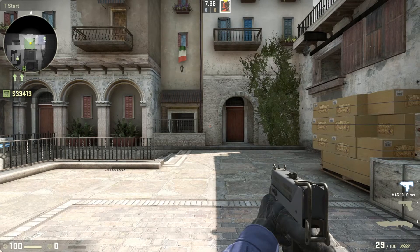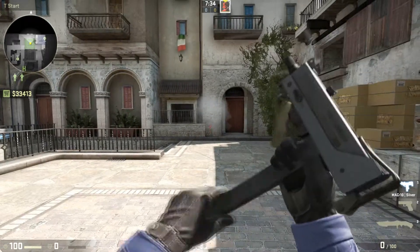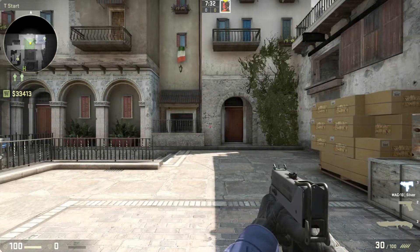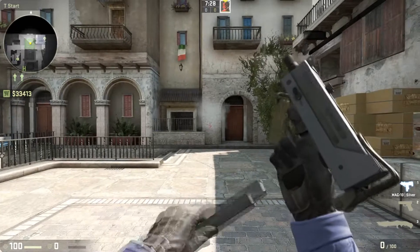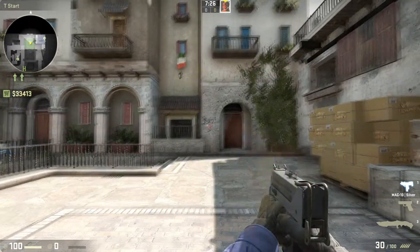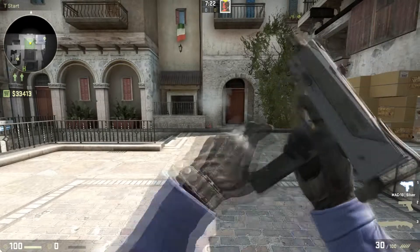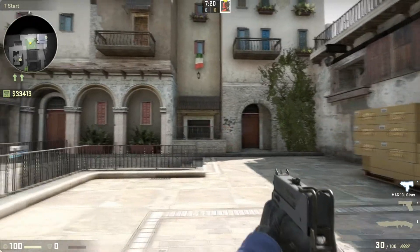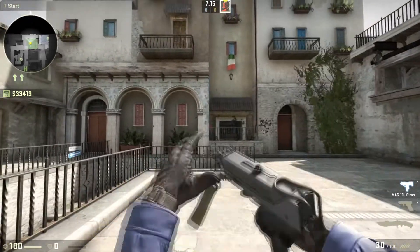Before we start, here's some basic information about the MAC-10. It is exclusive to the Terrorist side, and it's actually the cheapest SMG you can buy in the game. It has a fire rate of 800 rounds per minute, meaning it will take just over 2 seconds to drain the magazine. The reload time is 2.6 seconds, which, similarly to the MP9, means you're actually spending more time reloading the gun than firing it.